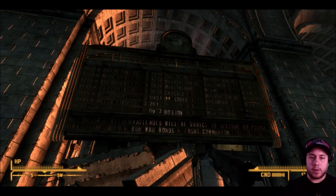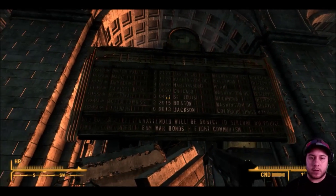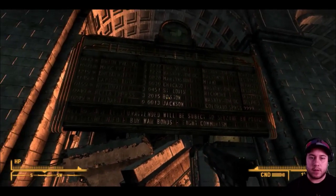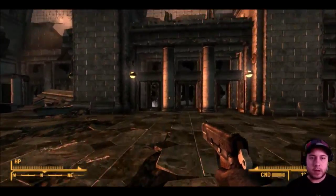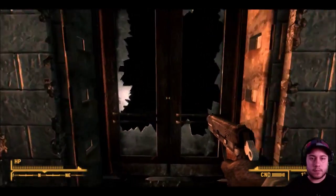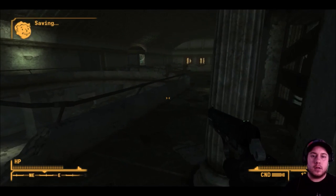We're going to Lucky 77 — and of course this little easter egg here: 'Boston 2015' for Fallout 4. Hopefully you guys are as hyped as I am for that. So now we'll go to where the blast doors were — of course they're not there anymore — and enter Union Track Station.